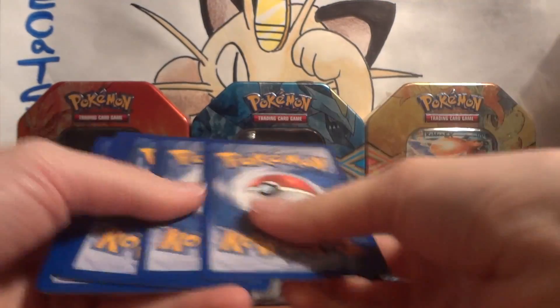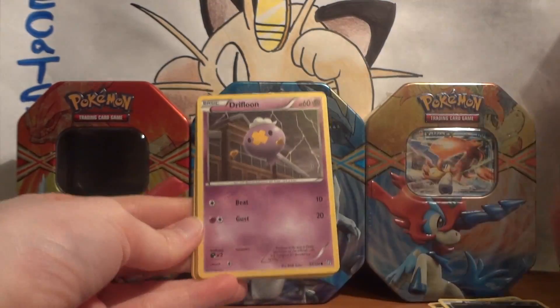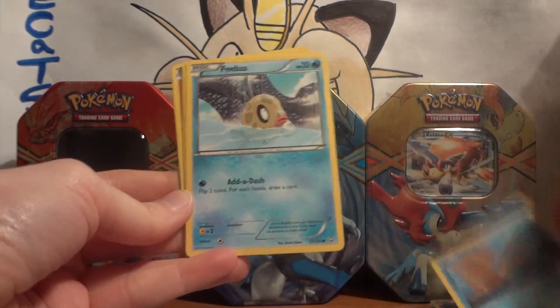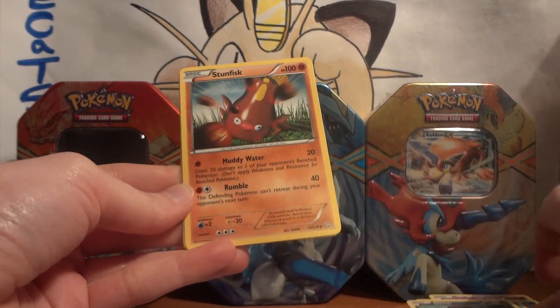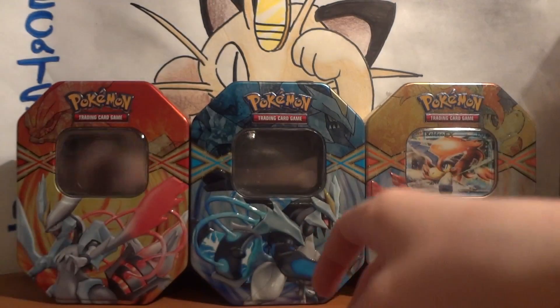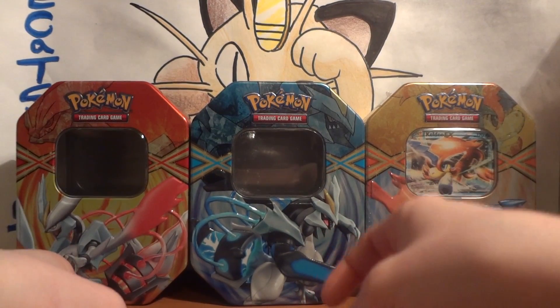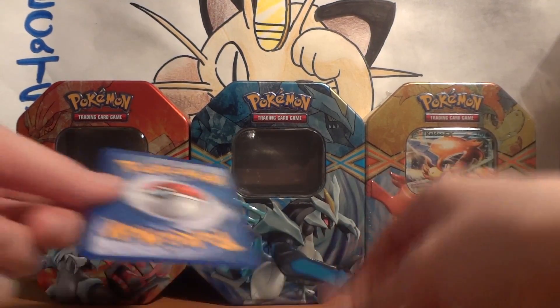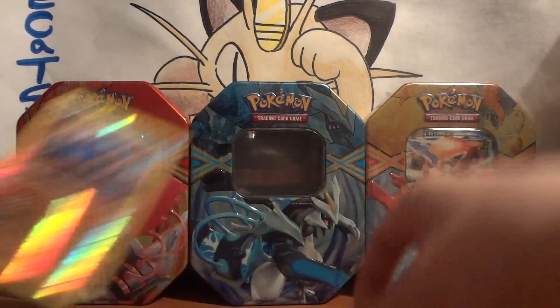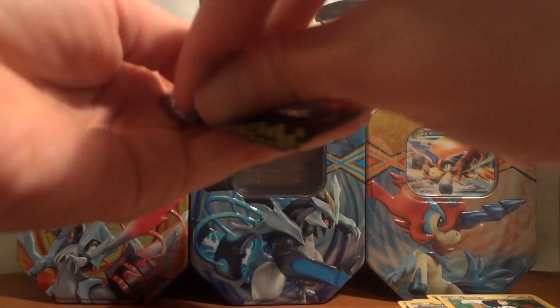Code card. And we've got Murkrow, Drifloon, Spheal, Phoebus, Deano, Stunfisk, a Call for Family Amulga, and a Rescue Scarf. That was actually a really good set of commons and uncommons — Deano, Amulga, and Rescue Scarf. My reverse is a Boldore, and my rare is just a Minectric. Nothing big there.